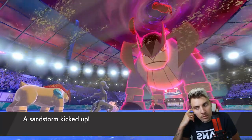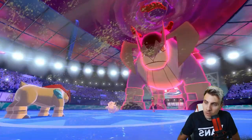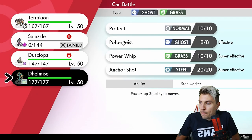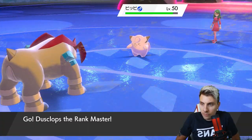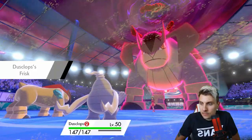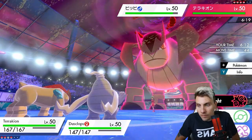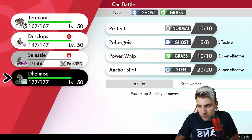We have a few options here. Losing Salazzle is never great, but they haven't brought Porygon-Z yet, which is reassuring. We should try to get a Trick Room up. There's a Weakness Policy on their Terrakion so we need to be very careful. If they go Max Knuckle here, it is kind of risky.